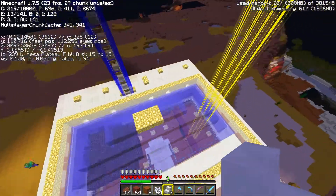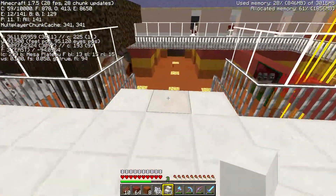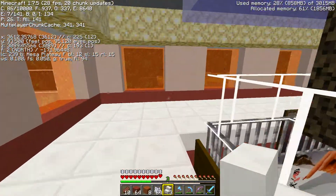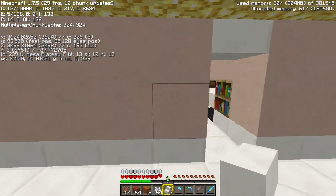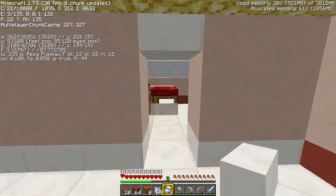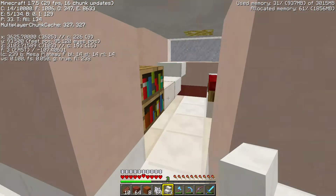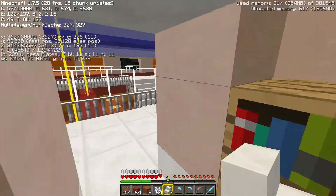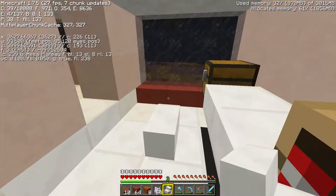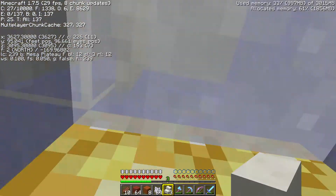I'll show you the water ladder in a moment. I've got guest bedrooms — two on either side of my main bedroom. Not much to them: simple chest, bed, desk, bookshelf. Here's my main bedroom and the water ladder.